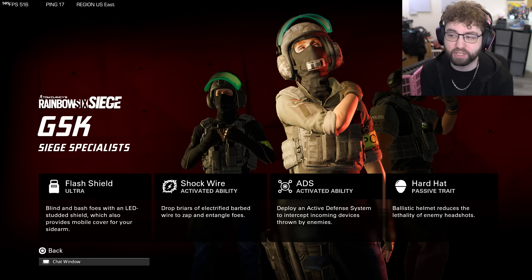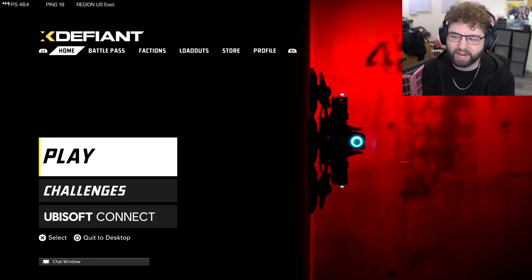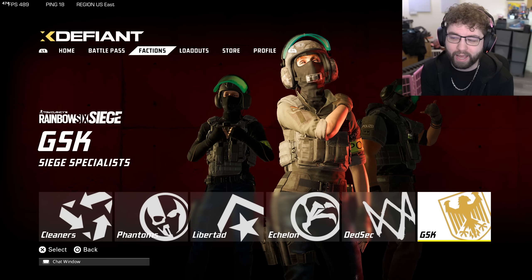We also got a new faction called GSK. They have a flash shield — the ultimate — where you can flashbang people with a shield, which is absolutely disgusting. If you played Rainbow Six, you'll remember this. There's the shock wire, which is like Bandit's ability. You also have the active defense system, basically a trophy system you can throw down on the ground, wall, or ceiling. Then there's a passive trait called Hardhat — a ballistic helmet that reduces the lethality of enemy headshots. I've seen people complain about it, but I don't think it'll make that big of a difference. Phantom at 120 HP was more annoying — that's a guaranteed extra 20 HP every fight, whereas with GSK it only matters if you shoot them in the head.